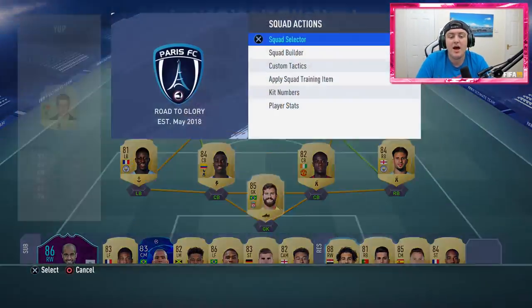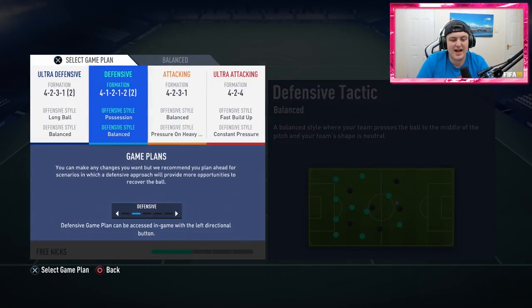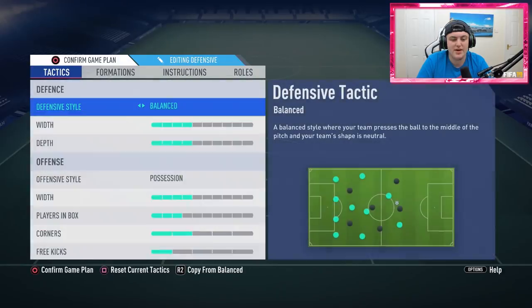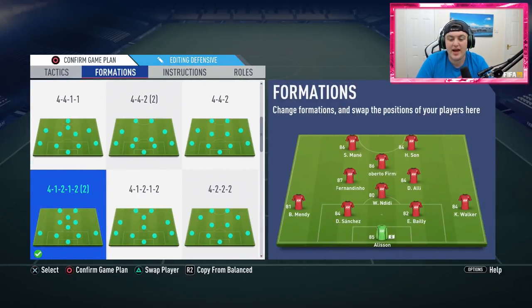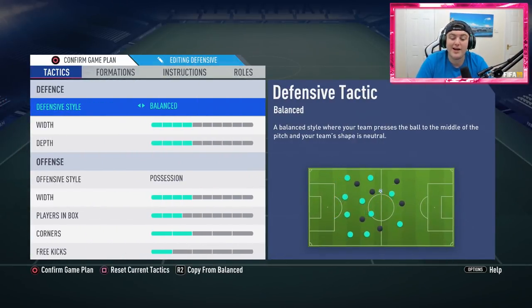I'm going to show you my custom tactics. My first custom tactic is the 4-1-2-1-2 narrow. What I usually do is have Mane and Son at striker, Roberto Firmino at CAM, Fernandinho and Dele Alli at centre mids, and Ndidi at CDM with the backline staying the same. I tend to play one-twos with the two strikers and bomb it up the pitch — it really works well and it's an enjoyable way to play.